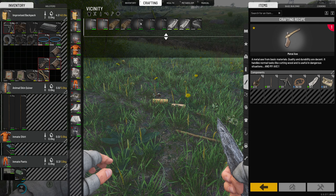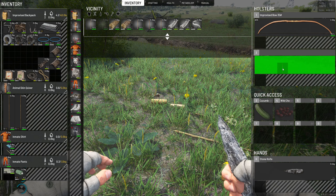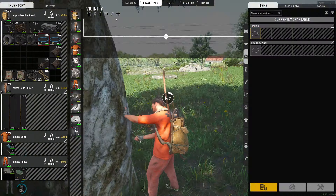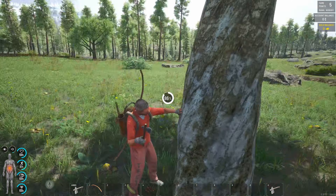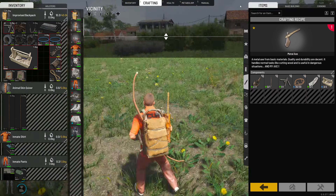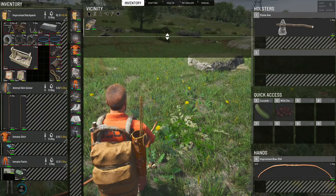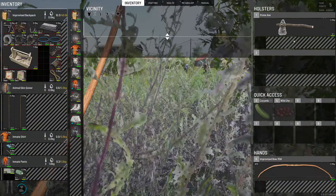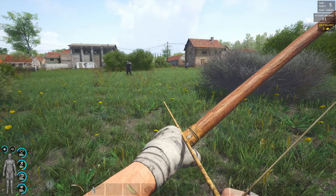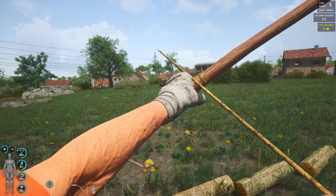We need a toolbox — oh, that's what I'm tripping on. I swear I needed something else. For now we'll put the long stick in our inventory. I've officially lost the spot where we cut up the rags. I'm just going to take some off this guy.